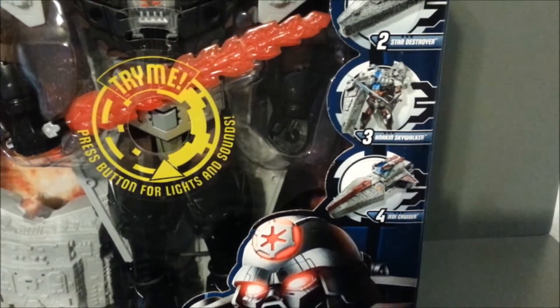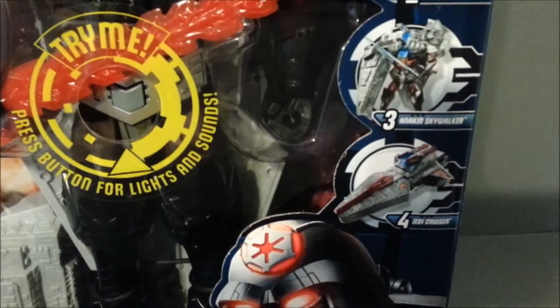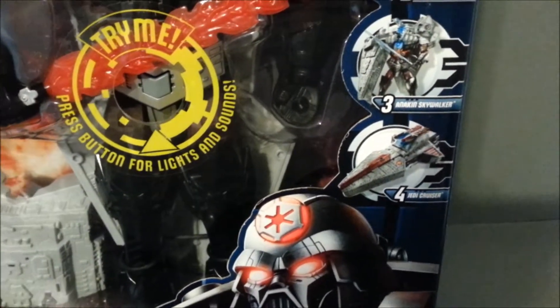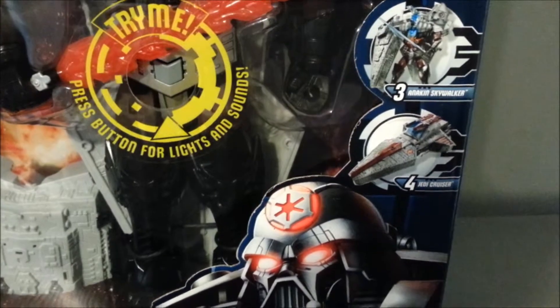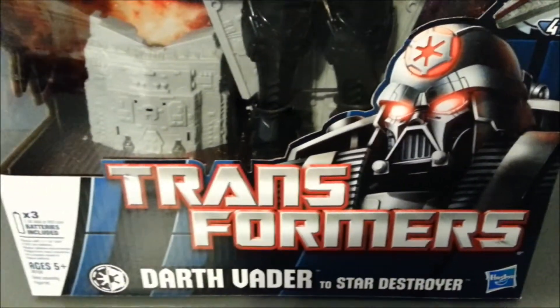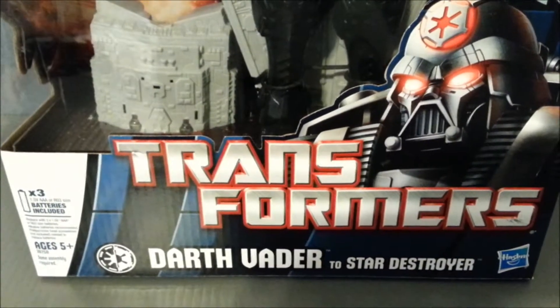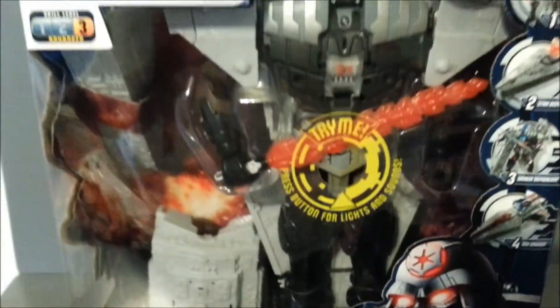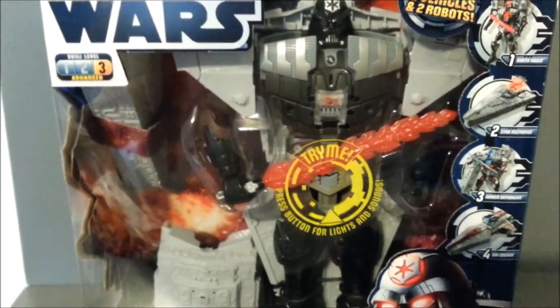Come on, focus. There we go. The Jedi cruiser that we see in Revenge of the Sith fighting the prototype Star Destroyers. There is Vader down there. We've got the Transformers logo, Darth Vader to Star Destroyer. Kind of cool. It does come with AAA batteries, which were included, which is nice. And there he is.